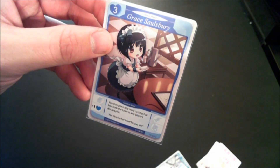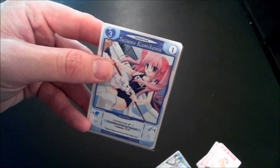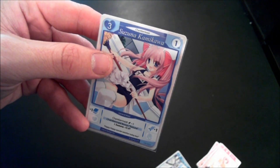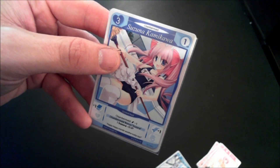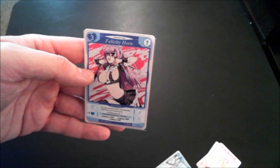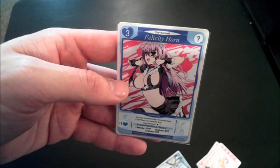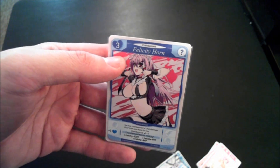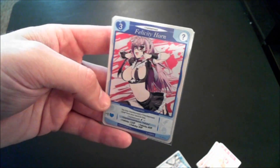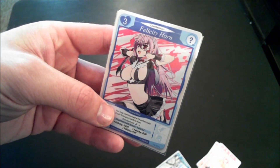Grace Salisbury costs three to employ, gives you plus one love, and you may place any maid costing three or less from the town to any player's discard pile. Suzunu Kamikawa is three to employ, lets you draw one card and gives you a serving. You can chambermaid her for one serving, and every three Suzunas you've chambermaided gives you five victory points — so she's another type of victory card.